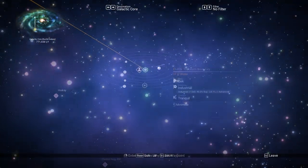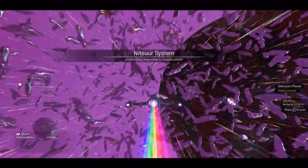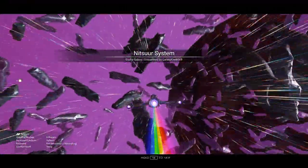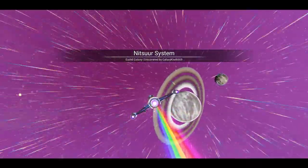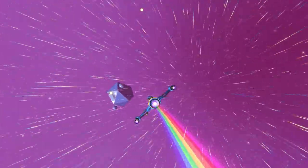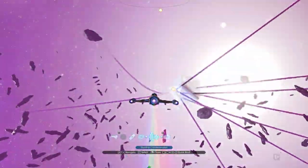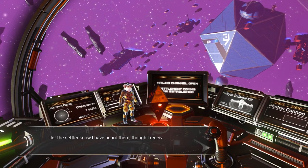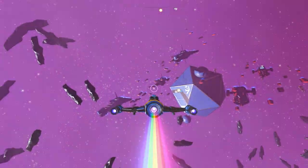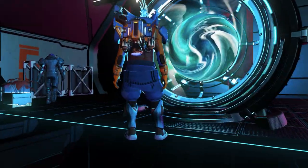If you already are a No Man's Sky player with a settlement that is half built - like mine was, I only constructed the overseer's office - just log on to the game after downloading the latest update, warp once or twice, and you should get the message that your settlement is under attack. You can use a teleporter to get there quickly.